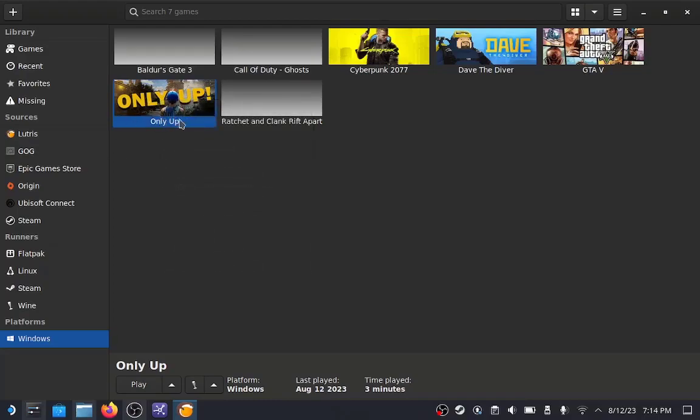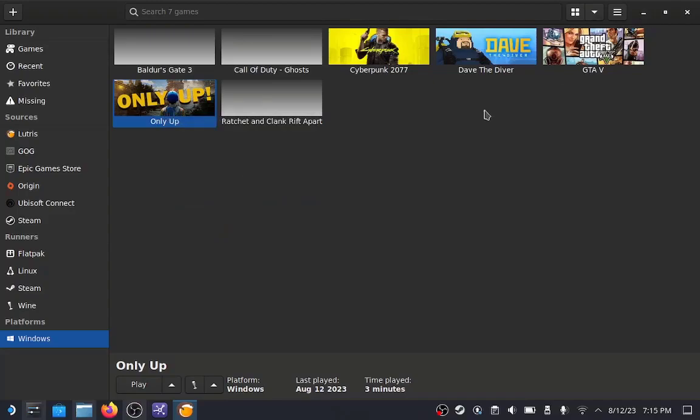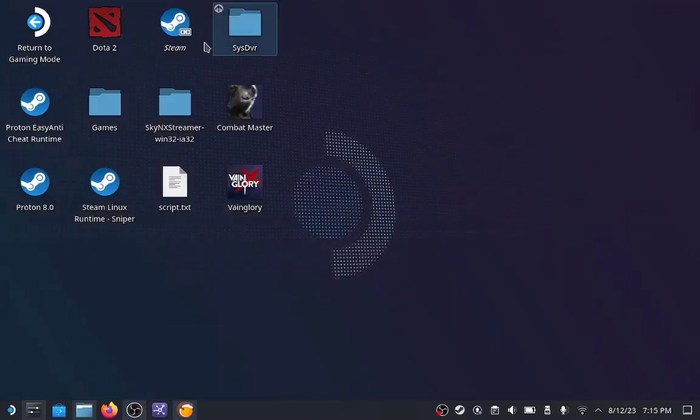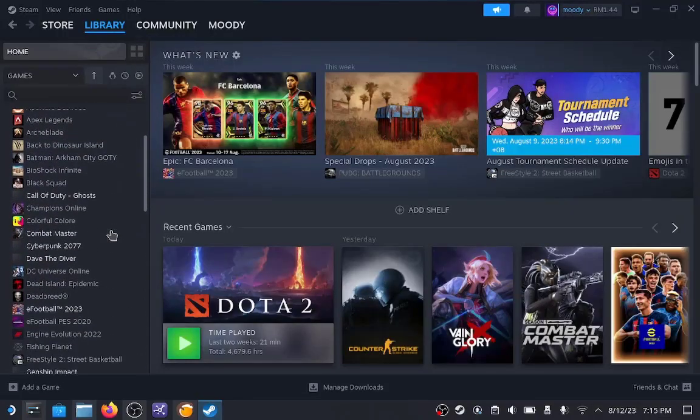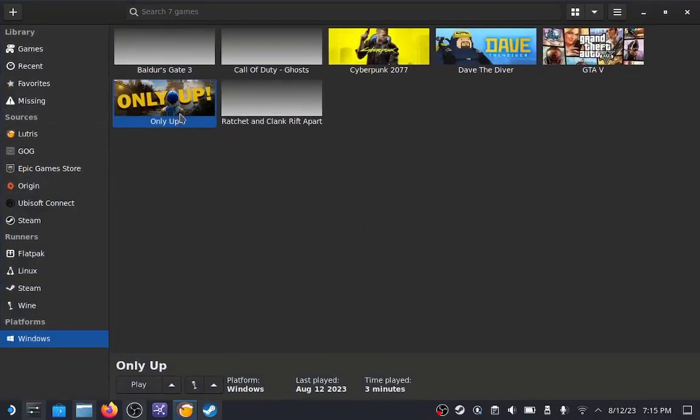For example, I have 'Only Up' as the game example I'm showing you in this video. When I try to add this to my Steam library and click 'Create Steam Shortcut', as you can see, nothing happens. The button changes to 'Delete Steam Shortcut', meaning it did add the shortcut, but it doesn't actually appear in my Steam library. This method is no longer working after a Steam update that removed this functionality from Lutris.